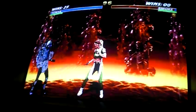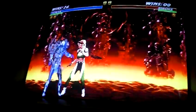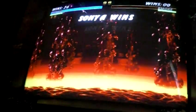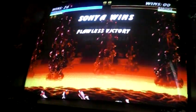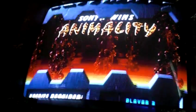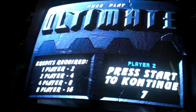Animality is hold low punch, back, forward, down, forward, release low punch. And that's everything for her, so that'll be the end of this video. Thanks for watching, and the next one will be Katana.